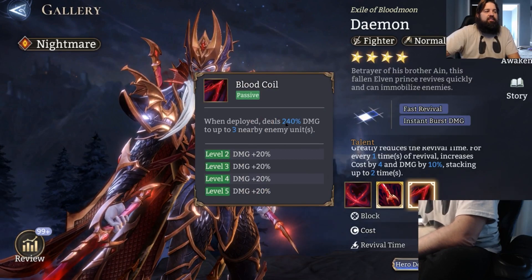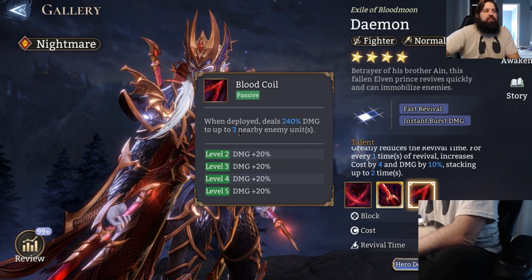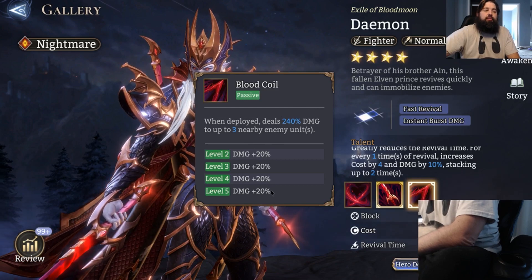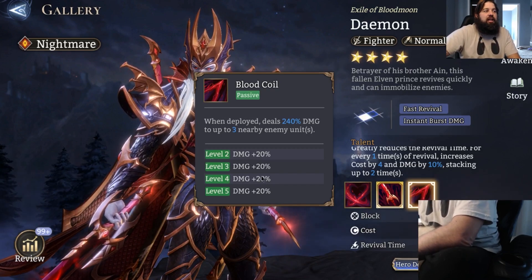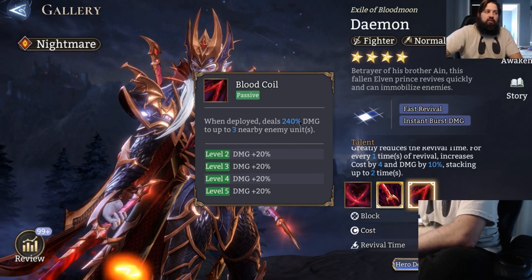When deployed, he deals 240% damage to up to three nearby enemy units. This 240% scales up to 320%. This means that if you give him things like attack percentage, crit rate, and crit damage, he's going to be thrown into battle like a grenade bomb dropping in — he's going to do a lot of damage.